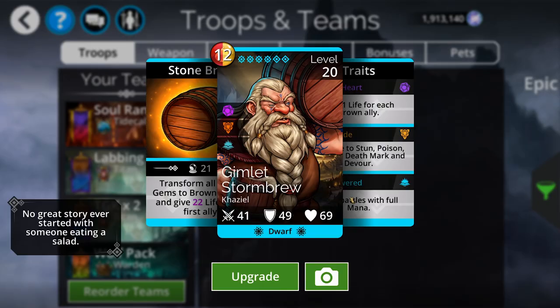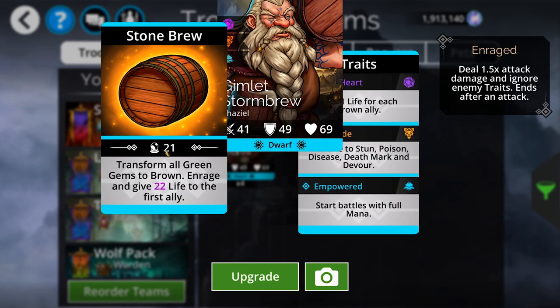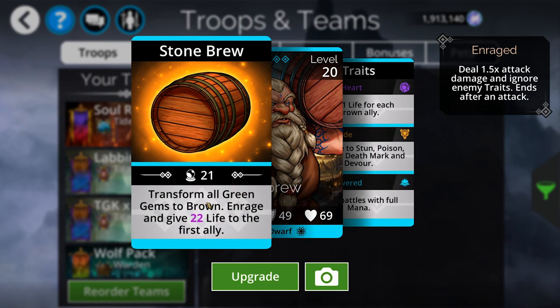Next is Gimlet. As an empowered converter he's one of the better ones — he's immune to a lot of stuff, starts with full mana, and makes your frontline troop into a super tank by giving them life, enraging them for extra skull damage, and making them ignore traits. Super useful.